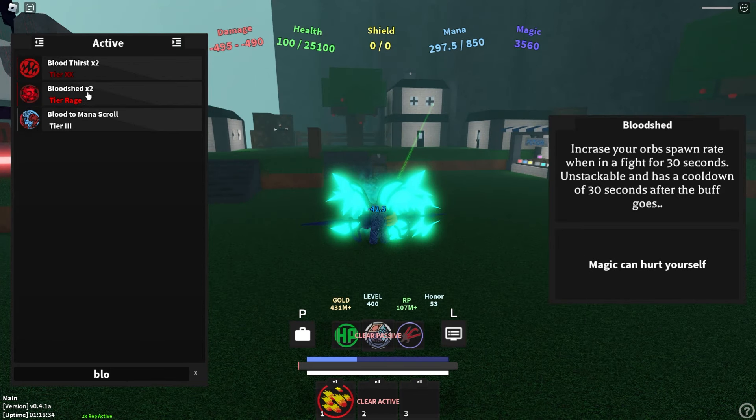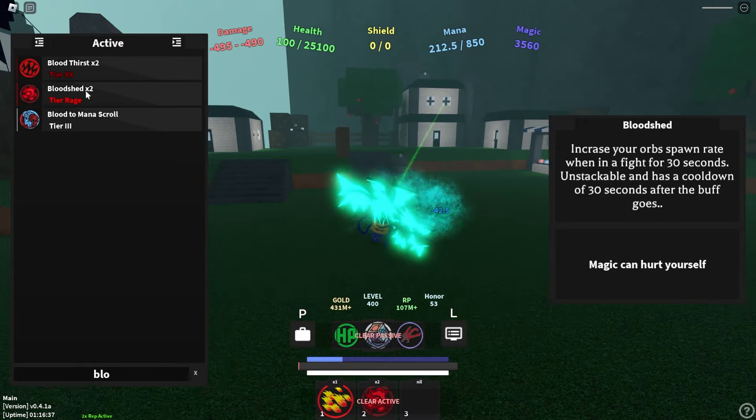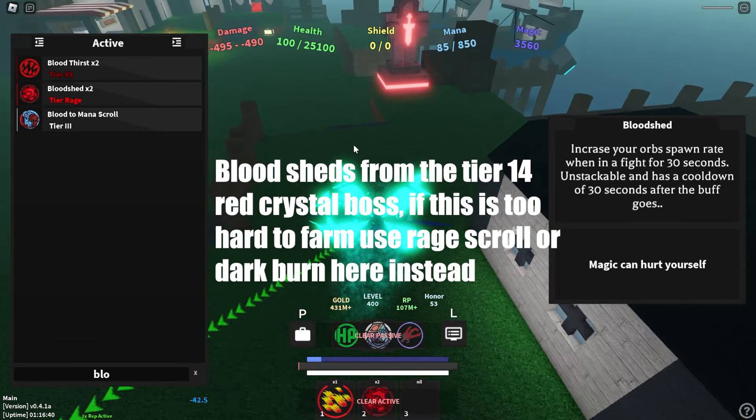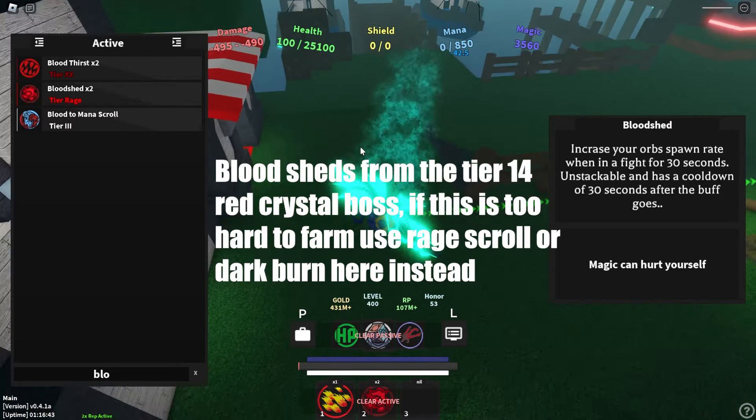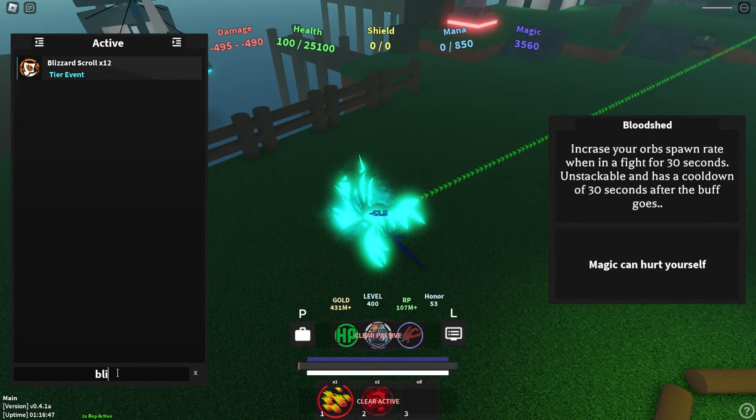Your second active is absolutely going to be bloodshed — you need bloodshed for this build. This is going to increase your orb spawn rate, which is very important because you need a lot of orbs to spawn in to keep your mana up.